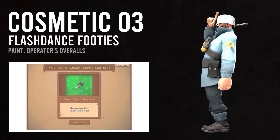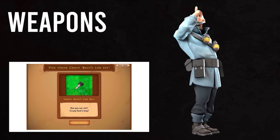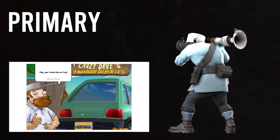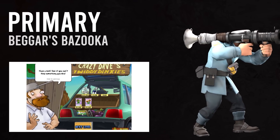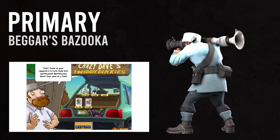Alright kid, you look the part, now you gotta act the part — and for that we need to pick out our weapons. We need to find the weapon in each category that best represents Crazy Dave. Starting with our primary, we're picking up the Beggar's Bazooka. Not only does it look like some crazy homemade weapon that Crazy Dave rigged up in his garage, but its burst fire calls to mind one of the first upgrades that Dave sells in his store: Crazy Dave's Twiddly Dinkies.